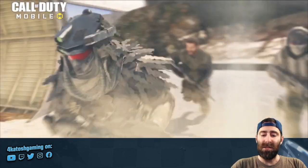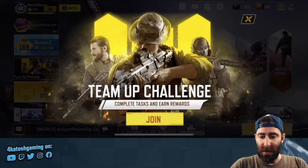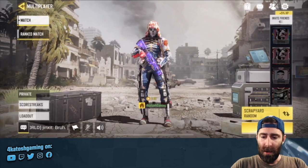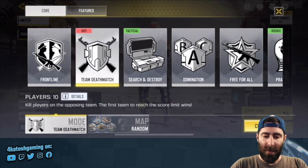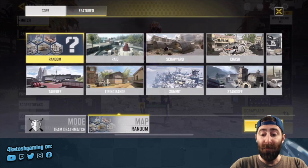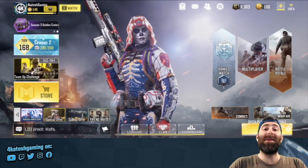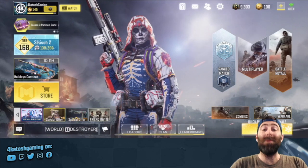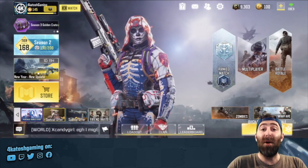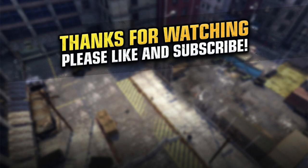Now I want to jump into multiplayer to see if we have the new Cage map under Team Deathmatch, or whether that's still coming. It's 11pm here so I need to think about going to bed soon. Going to multiplayer — core Team Deathmatch — and checking if the Cage map is available. I'm not seeing it — not yet. So hopefully very soon; I'm guessing it will probably be in a couple of days when Season 2 wraps up. Let me know in the comments what you're most excited for from what's already been implemented or what's coming in Season 3. I've been loving the Scrapyard map — that's probably my personal favourite at this point. Thanks for watching, make sure to hit subscribe, and I'll see you next time.